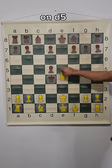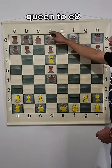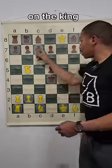If C takes on D5, knight to D6, king D8, queen to E8, then after king C7, you have to move knight B5 — what a fork on the king and queen!